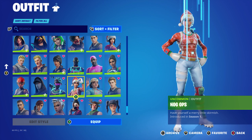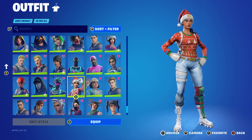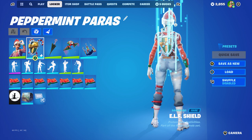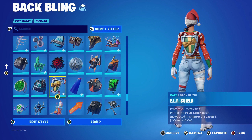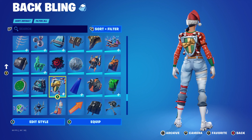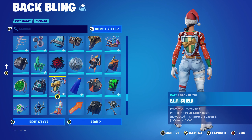The first skin is Nogops, introduced all the way back in Chapter 1 Season 1 — one of the first Christmas skins I ever bought. It works very nicely with the Peppermint Parasol because of the red and green. The back bling for this combo is the Elf Shield, part of the Polar Legends set introduced in Chapter 2 Season 1, which is a pack you have to buy with real money, not V-Bucks.